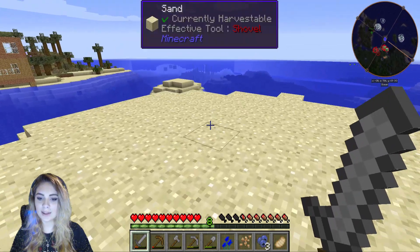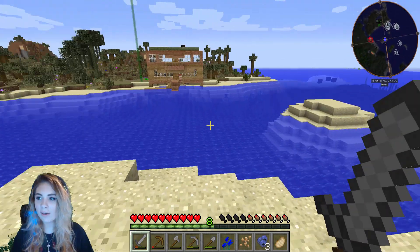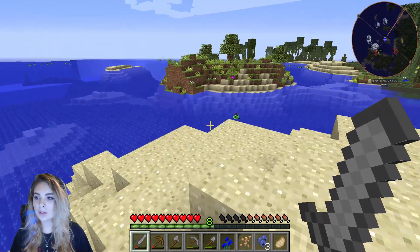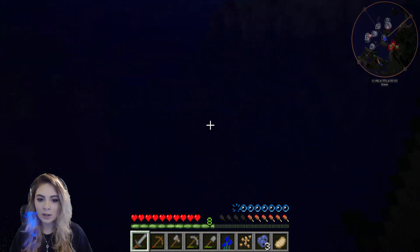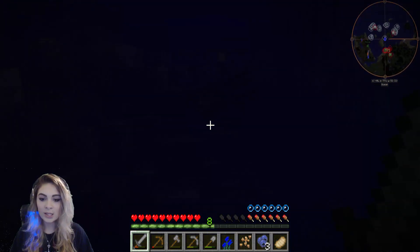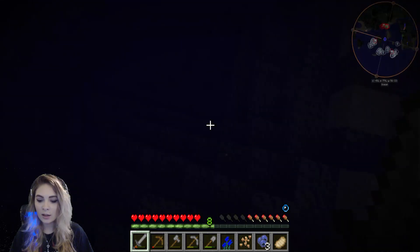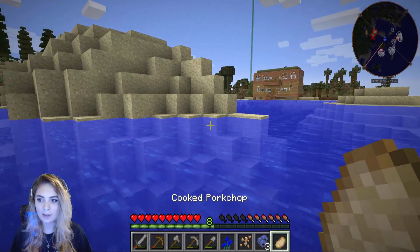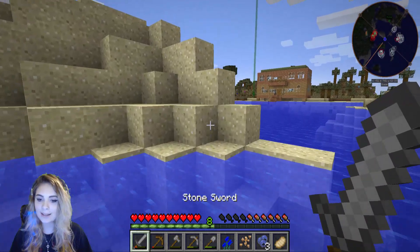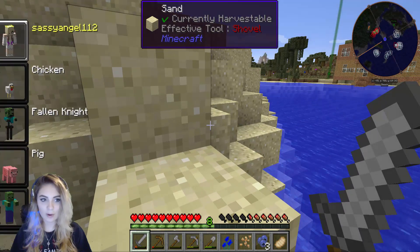I shouldn't be out in the sand when there could be quicksand. It shows there's squids all around but they're kind of far. Oh there's one around here - I don't see it, oh there it is. It's so dark under here, it's really difficult. Why don't I just turn into a squid? That would be a good idea - then I can swim underwater and have no problem.